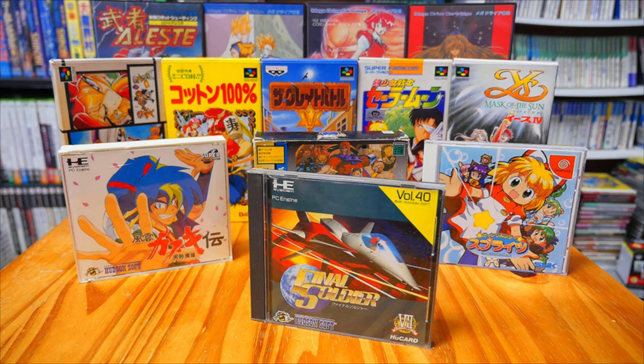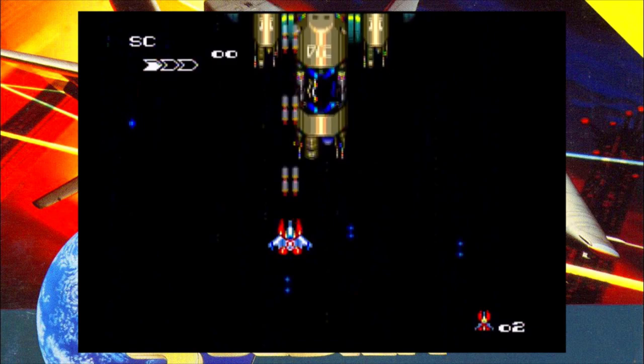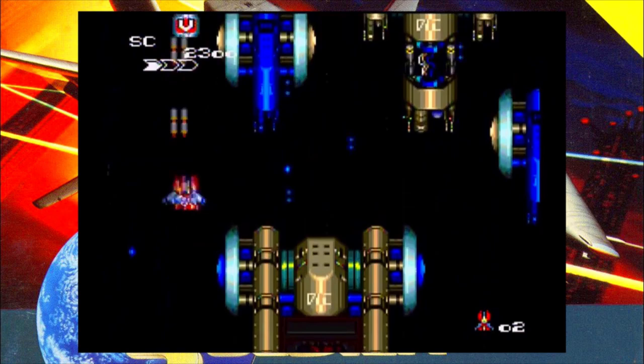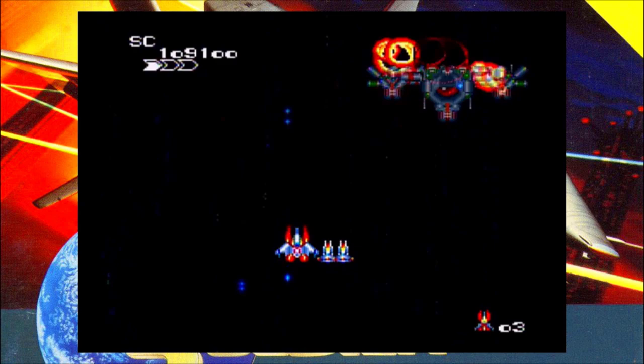Hey everybody, Jim here with your daily dose of Japanese gaming goodness. It is the import game of the day, and today's game is Final Soldier for the PC Engine. This is a 1991 release developed by Now Production and published by Hudson Soft, later re-released on the Virtual Console in 2008 on the Wii and 2014 on the Wii U. It features a story about a race of biomechanical creatures from the future that have conquered the Earth and traveled back to the past to cement their dominance, and it's up to you and your specially engineered Dryad fighter ship to take on this alien menace.